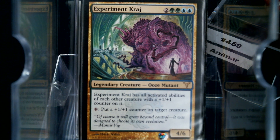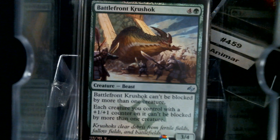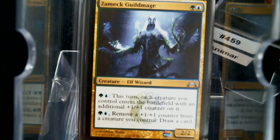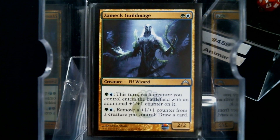Experiment Krasis is just a great counters card, as well as Prime Speaker Zegana. The Battlefront Krushok can be blocked by more than one creature, so that's pretty cool. Reverent Hunter's going to enter big since we have a heavy green element. Zamiq Guild Mage gets extra counters and does that removing counters to draw cards thing, so that's really cool.